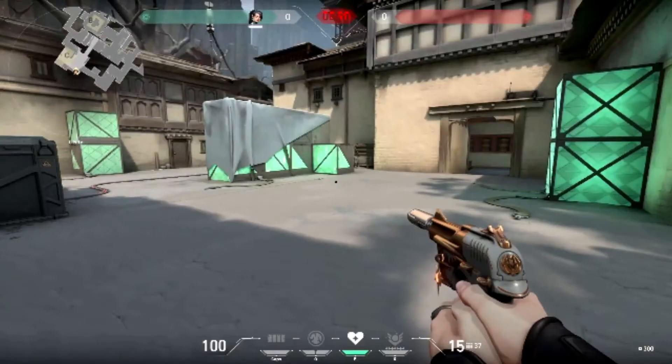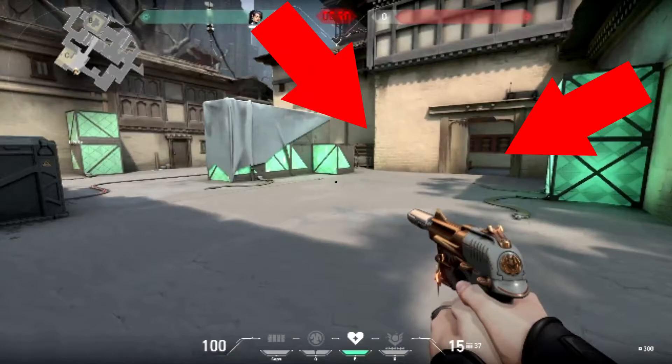The next spot is on C site. There are three spots you can look at when you come here. You can look to the right for anybody rotating from B or A. You can look in the corner to see if anybody's sitting there waiting for picks. Or you can look to the left right next to the green boxes in case enemies are rotating from B.